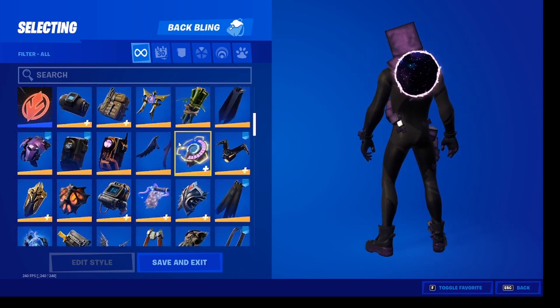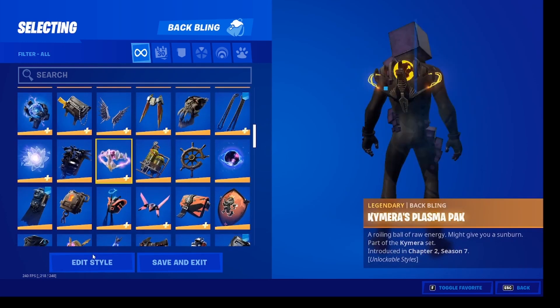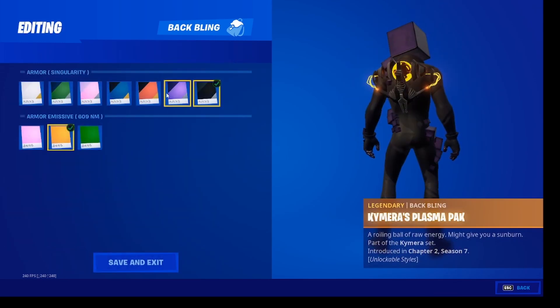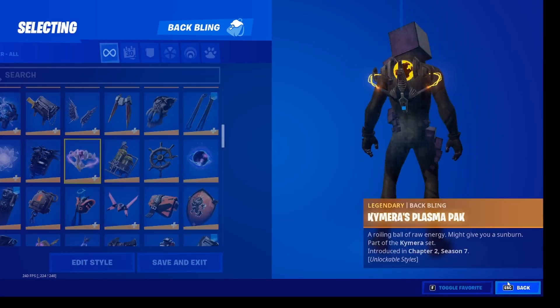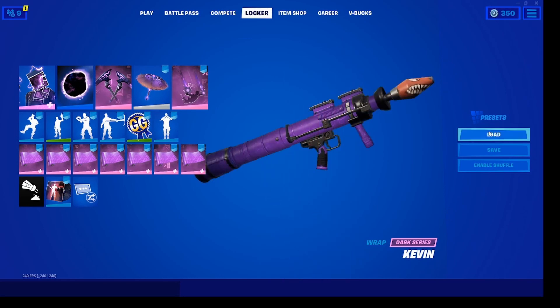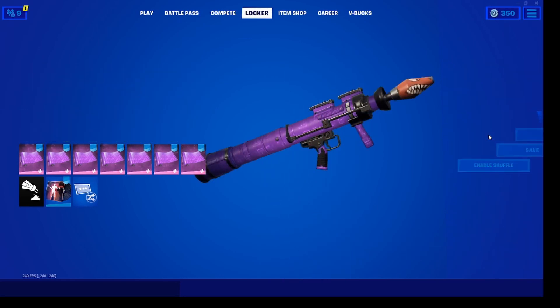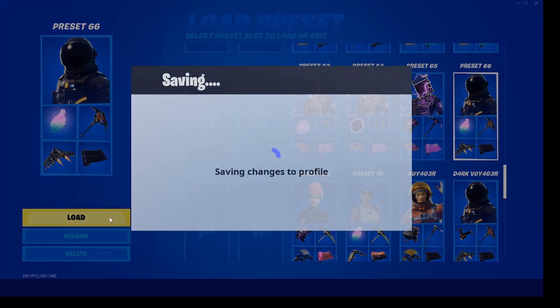If you don't have it I don't know how you could have missed it, but I feel for you. This might work since it's black, and you could also use this one. I won't change the glider, contrail, or wrap for this loadout because they just look better as is.